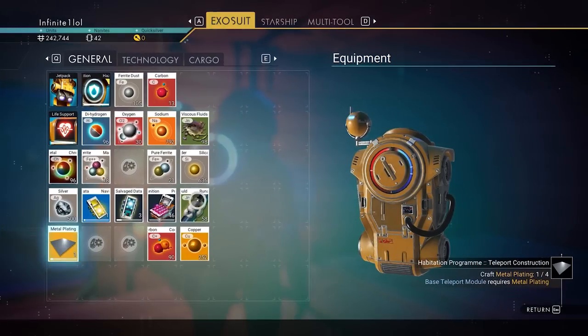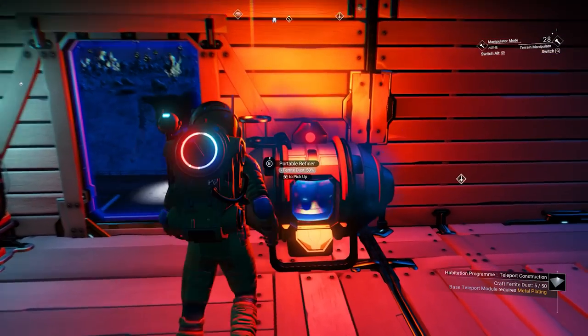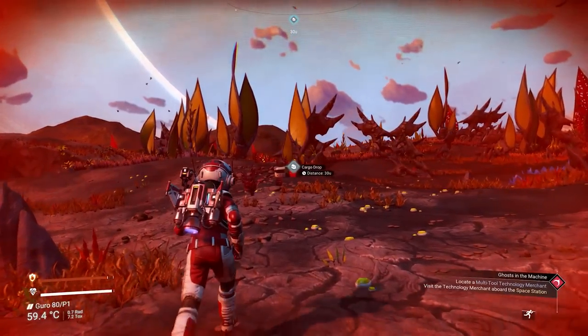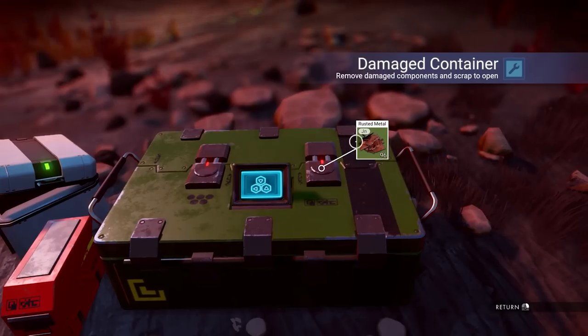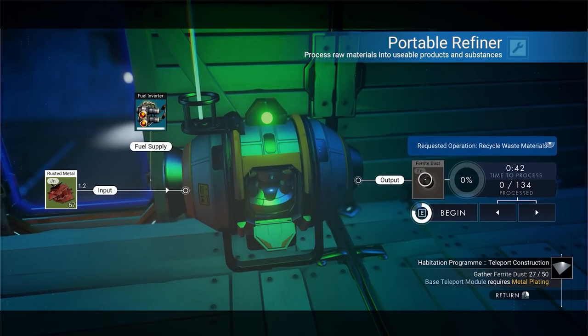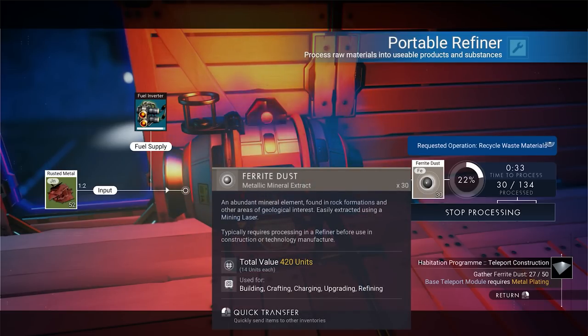The next tip is about the portable refiner, which you use to turn and combine certain elements into different ones for crafting. An early trick is to get easy access to ferrite dust. Instead of mining it from rocks, use rusted metal that you can get from cargo drops on most planets — these green boxes give a hefty reward including that rusted metal. Pop it into your refiner and transform it into ferrite dust at a 1-to-2 ratio, meaning 100 metal becomes 200 ferrite dust.